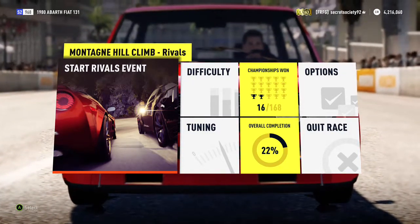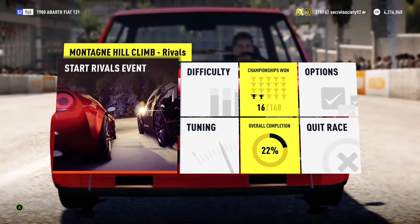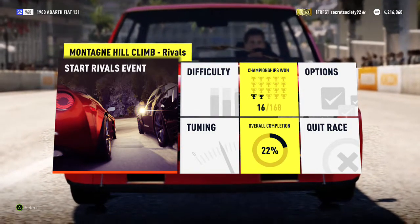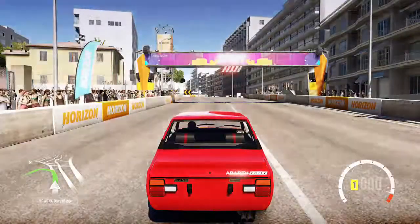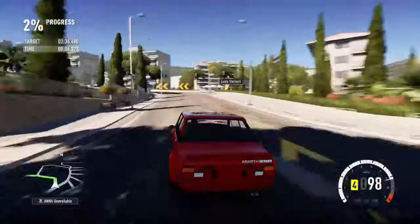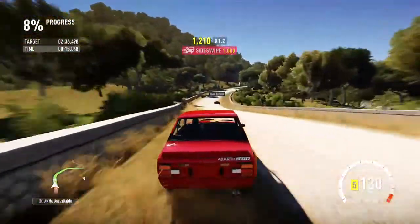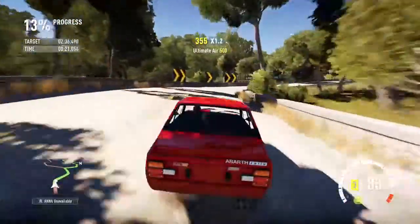Welcome everyone to another off-road silly build. Today we're in a 1980 Abarth Fiat 131. It has a 718hp 3.6L inline-6 engine and the car weighs under 2100 pounds. Another rally legend, so let's see what it can do. This does have less power than a lot of cars that have been taken on this course, but it doesn't weigh a lot either, so let's see if that helps.